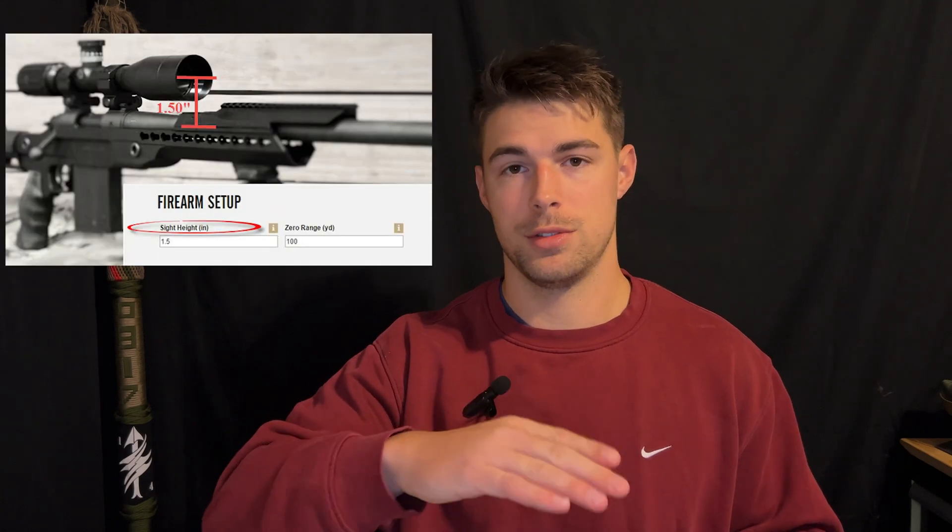Most barrels are right-handed twist but there are some that are left-handed, and what this is going to affect is your spin drift — your bullet tends to start drifting the way that it's spinning. Most of the time the twist rate is stamped right on your barrel. Next thing you're going to want to know is your bore height, also known as scope height. This is a measurement from the center of your bore to the center of your optic. One way to measure this is to pull your bolt out flush with the back of your ocular lens and grab a tape measure, eyeballing half the bolt and half the scope. It doesn't have to be a scientific measurement — as long as you're pretty close it's not going to throw your shot off noticeably. You're also going to need to know your zero distance, bullet weight, and bullet diameter.